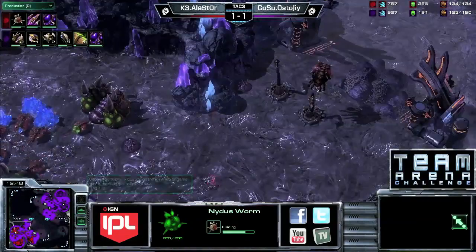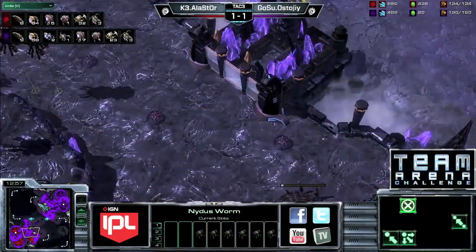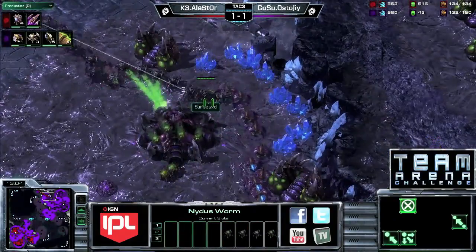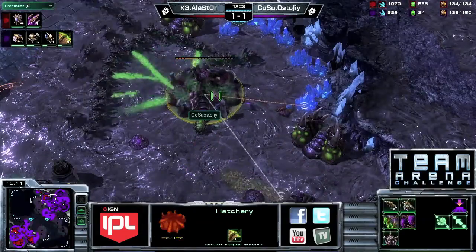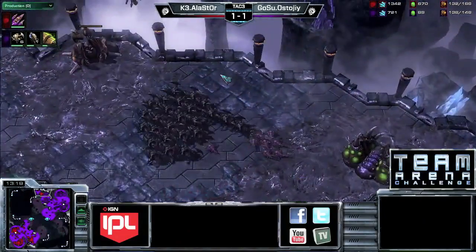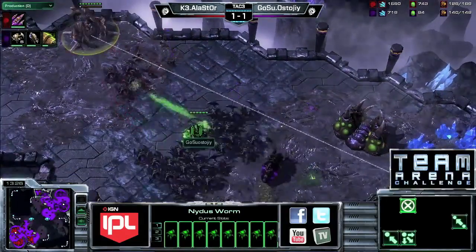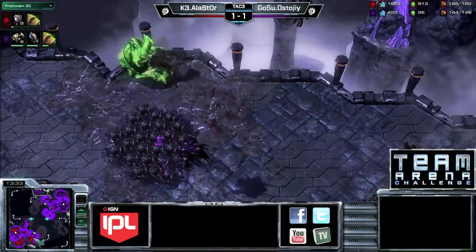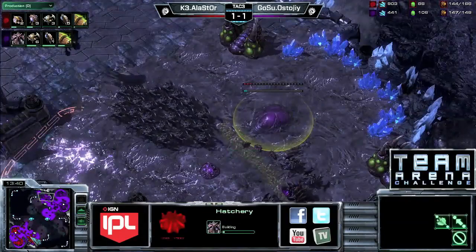For Stoji, he is still back by six workers, and now his units are pulled a little bit out of position. This is going to start doing some economic damage if Alastor can get the hatchery — hatchery is down to just half health, and it is going to fall. Stoji is way out of position with those roaches, and Alastor hops right back into the nidus worm. That's exactly how you want to use it — get your units around the map quickly, picks off the hatchery really well. Nidus worm goes down but serves its purpose very well.